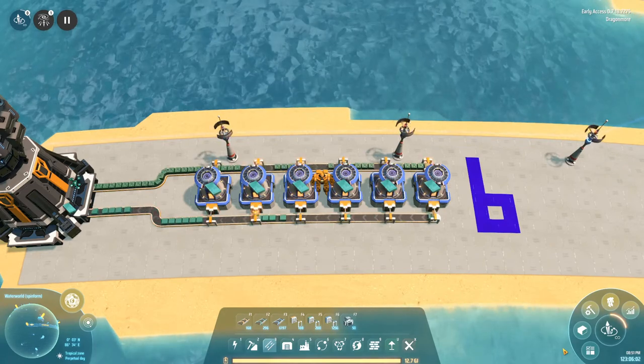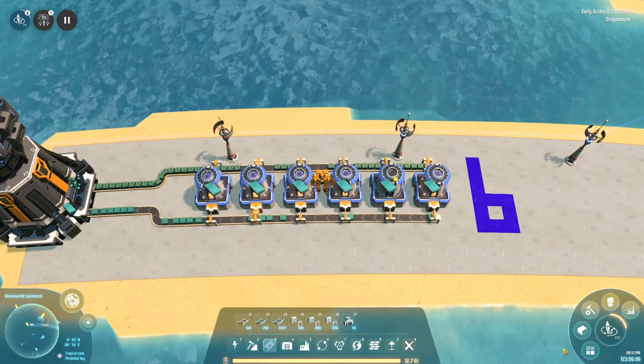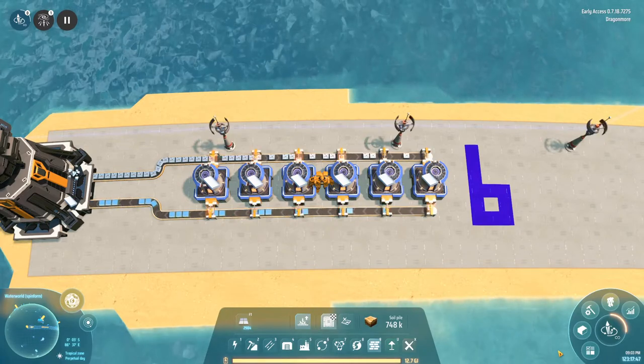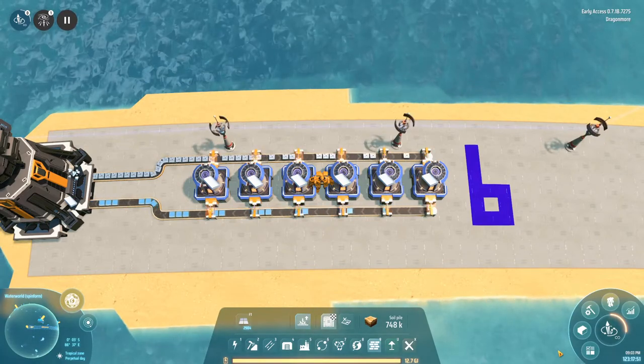Silicon ingots, or high purity silicon, is also a two-to-one ratio, so another six on the input. Six smelters, and then twelve if you wanted to double up on the output. Titanium is again six, also a two-to-one ratio, so again you'll need twelve on the output.